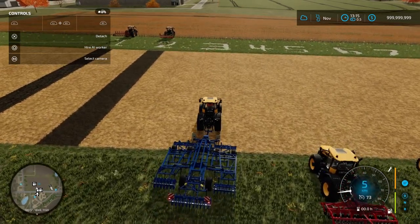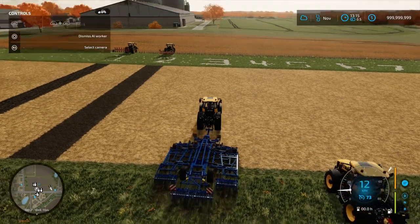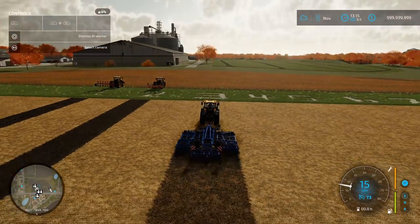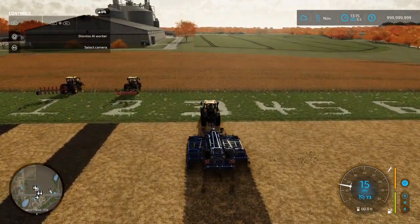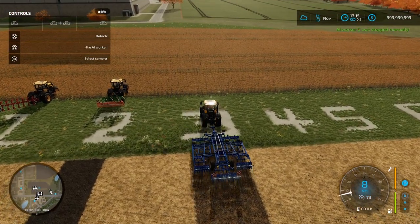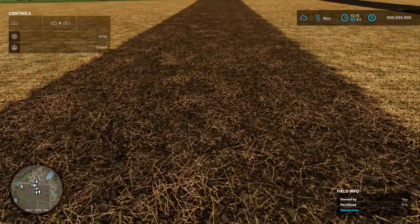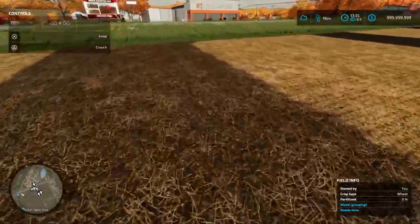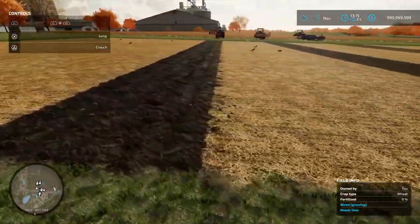The shallow cultivator gives us a stubble tillage field state. As you can see, the texture of the ground is a different color and pattern to indicate stubble tillage. No stones have come up — it is a more shallow cultivation method compared to the regular cultivator or the plow.